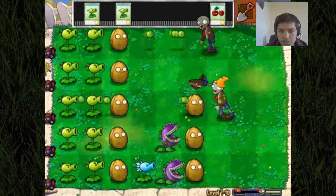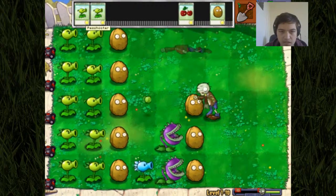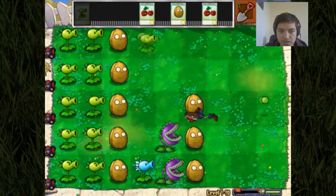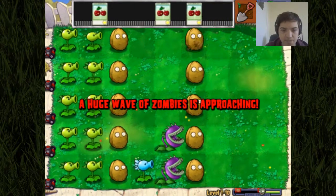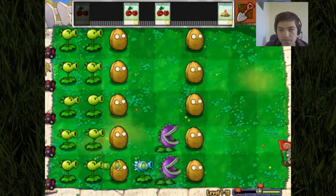There we go. We'll put a couple more chompers here, so if the pole vaulters do get over the walnuts, they're going to go straight to the chompers. We're going to have to plant and remove these guys just so we've got enough space. And let's use these cherry bombs as soon as these guys turn up, just to thin out their numbers a bit.